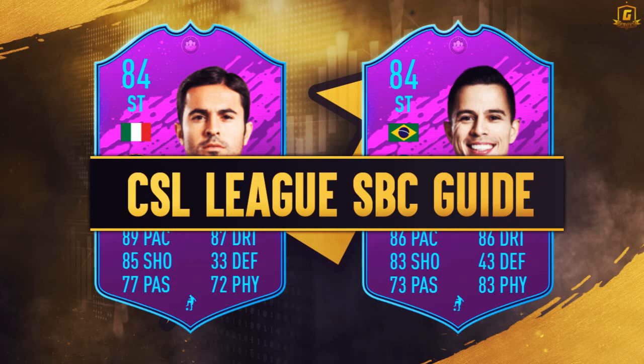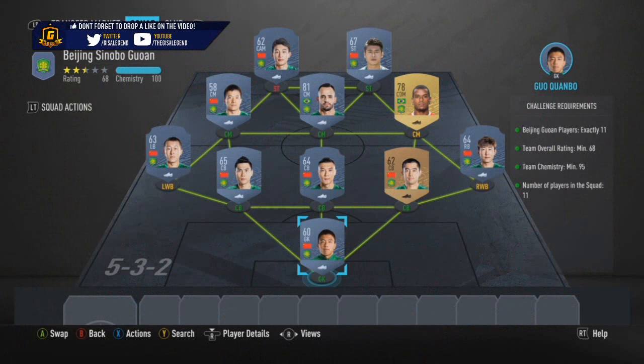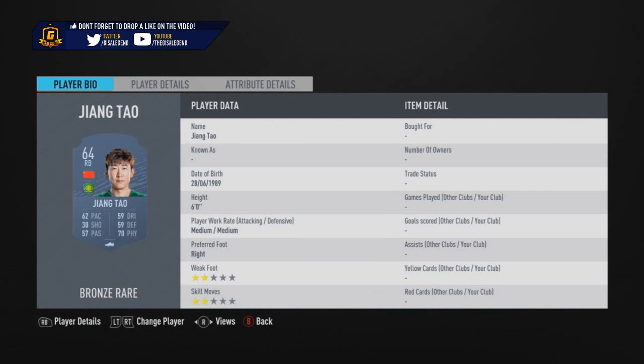Both are not too bad cards — could have had better, could have had worse, but we're not going to complain. Eder, in all honesty, as an Italian striker could be handy for hybrids. Same goes for Jonathan, because Brazilian strikers are a little bit limited. It's interesting to note that League SBC cards covering Brazil and Strikers is currently ticking off a few boxes.